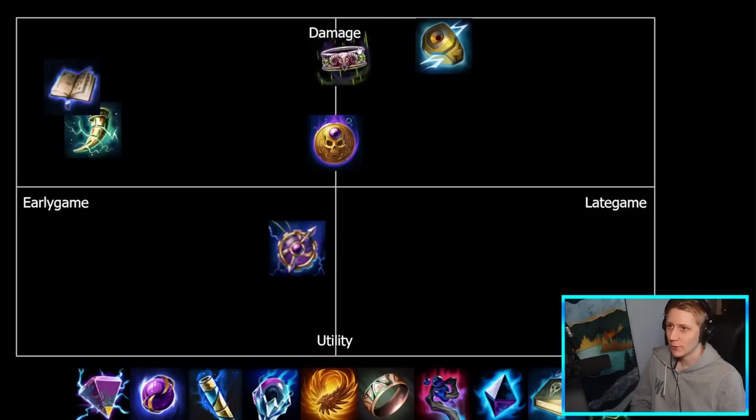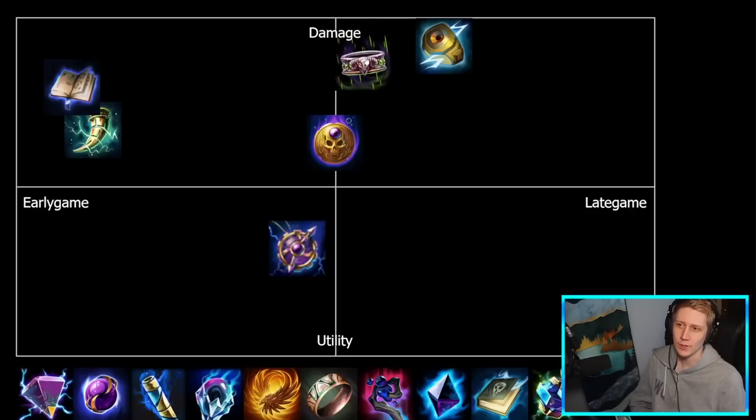Demonic Grip is pretty much right up at the top in terms of damage — I class pen as damage, and all this item gives is attack speed, power, and penetration. In terms of early versus late game, it has percent pen so it's generally better built a little later, but it is quite cheap. It's generally built in the middle of your build, especially because Hunters and Magical ADCs like to get their percent pen online a bit earlier so they can start dealing with tanks as mid-game teamfights start. We're going to be heavily skewed toward damage in this chart since mages are built to deal damage.